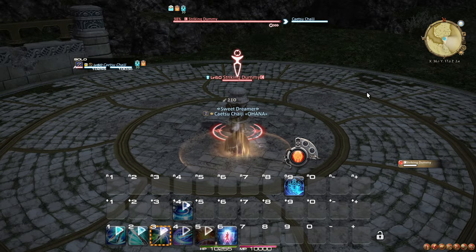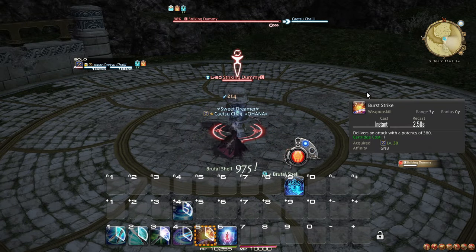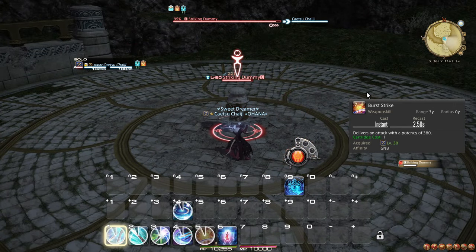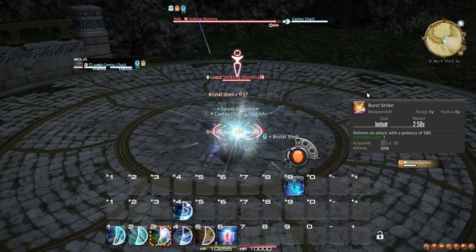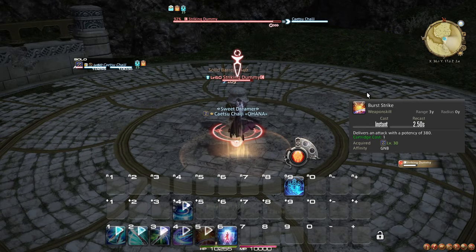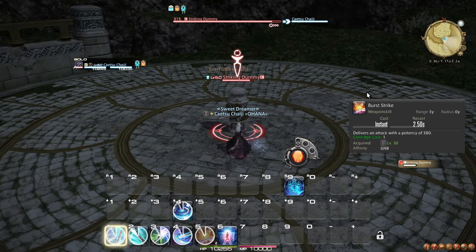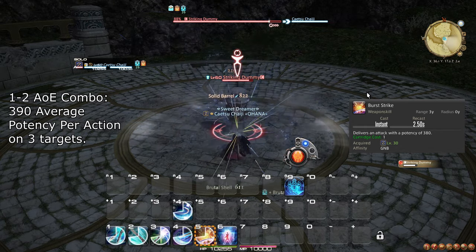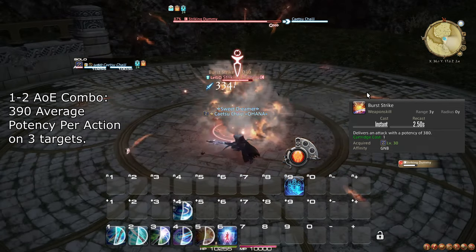For your cartridge spenders: Burst Strike is a simple big swing with no side effects. If your next weapon skill would produce a cartridge but you already have two, then you can use Burst Strike to spend it without cancelling the combo. During the No Mercy window, you should try to fit as many Burst Strikes as you can on one or two targets. With three or more targets, it is generally better to skip Burst Strike in favor of more AoE combos, even if it means cartridges go entirely to waste.